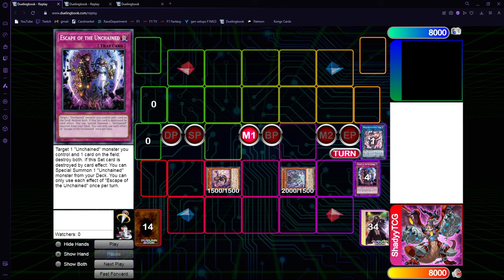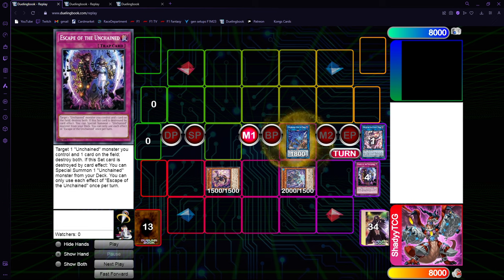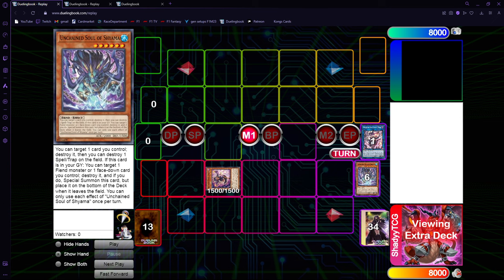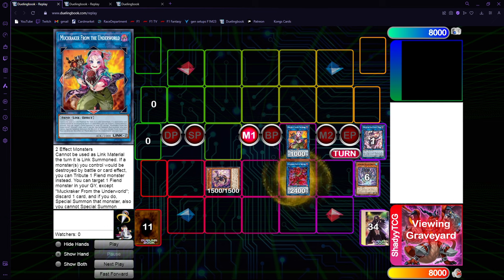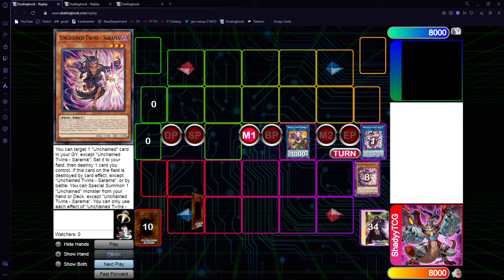And so we have better chances of follow-up. Because now next turn, if you draw into a trap, that trap by itself is going to be full combo because you have Shiyama in the graveyard. So now you have Rage, and you can make the Link 3, and link with your opponent's Nibiru token for MacRacker, get back and make Griffin this way.